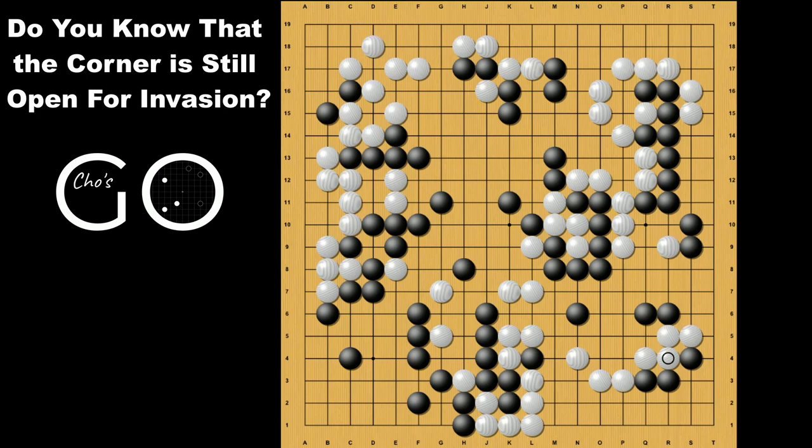And in this particular situation, Black could also connect here and extend down, then connect underneath like this. Either way, Black's invasion is very successful.